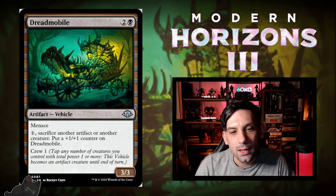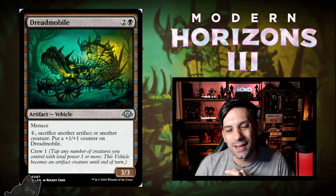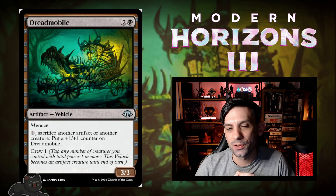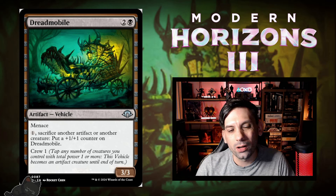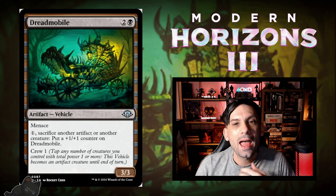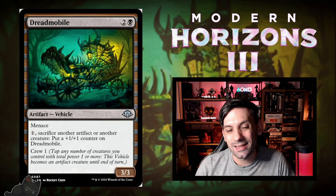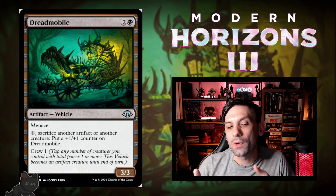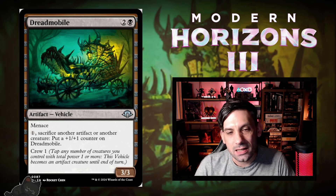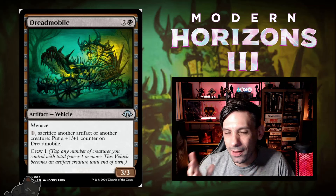Next up, we've got Dreadmobile. A 3/3 artifact vehicle with menace for one black and two. You can pay one and sacrifice another artifact or creature to put a +1/+1 counter on Dreadmobile, and it crews for just one. A 3/3 menace for three that crews for one is decent in itself, but the real value is having another sacrifice outlet where you can sac things you already want to sac for extra value — and it's instant speed. I expect it to see play in the sacrifice-style deck in Limited.